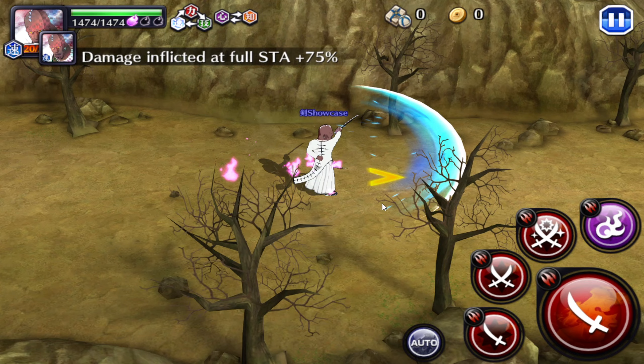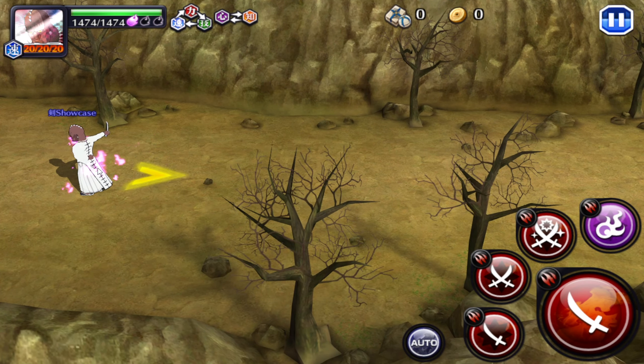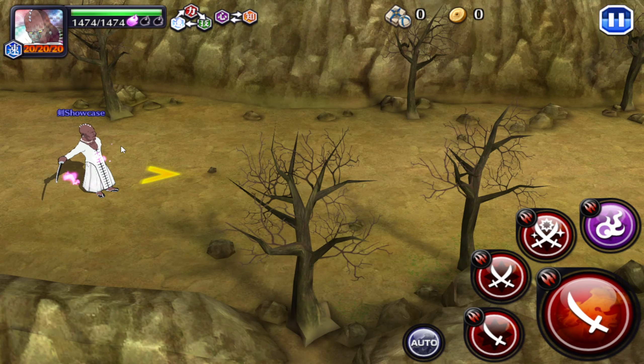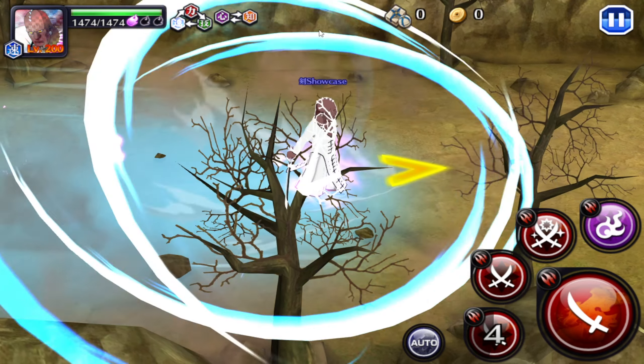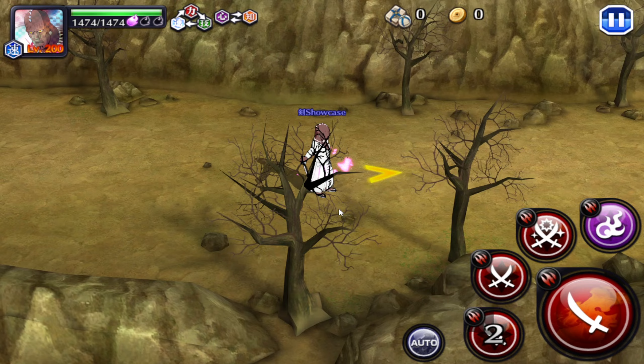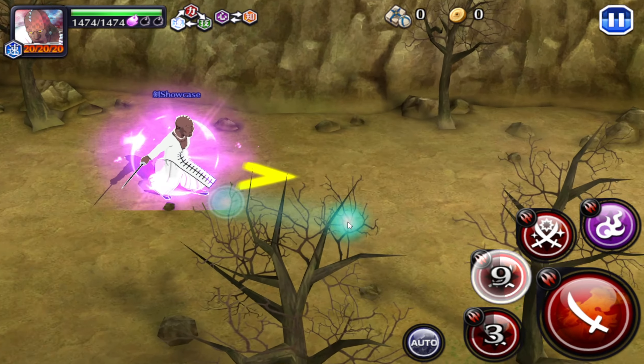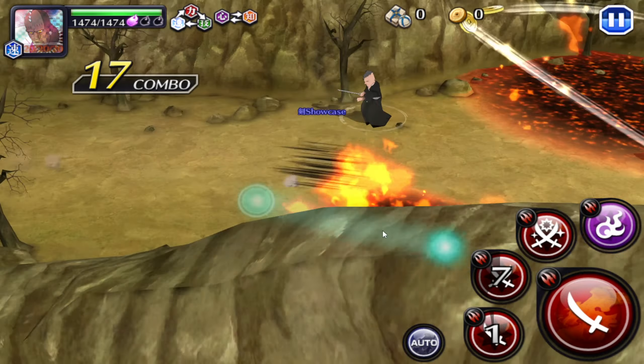Hopping in — the auto attacks look really elegant. He keeps his left arm behind his back every single time he auto attacks, and he's teleporting as well. It looks really, really nice. His first ability makes a couple of clones of himself — it's hard to see, but right there — and then he slashes with a beam.